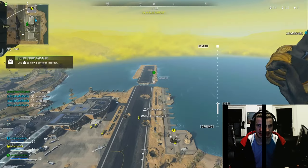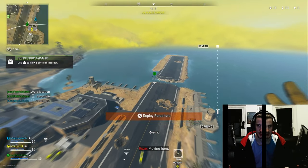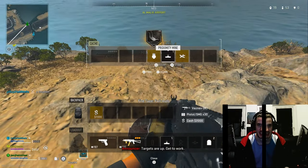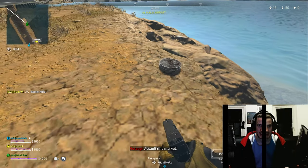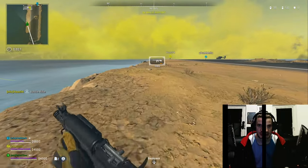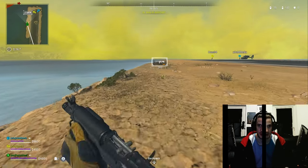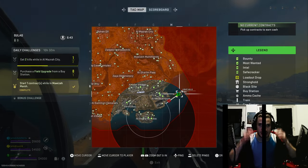The hidden cache tactic. My facecam is weird right now, I'm just testing something. Hidden caches: pretty much you land at the airport, get those hidden caches. I cut this video together - one guy gets a chopper and then you either escape with the chopper or you stay there and go to the airport and fight. We escaped with the chopper right here.